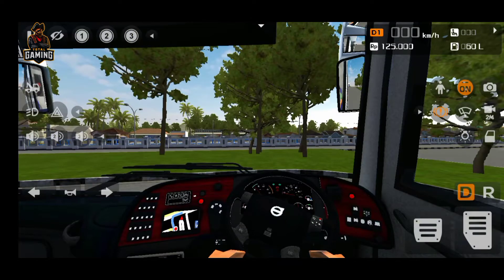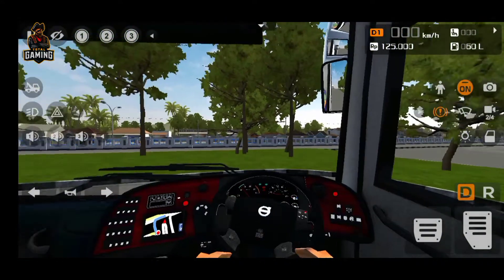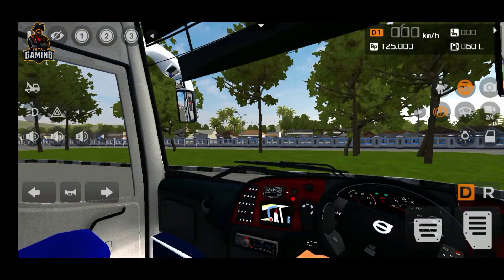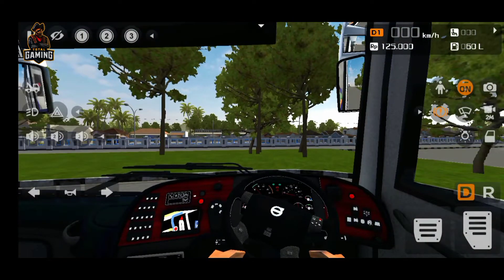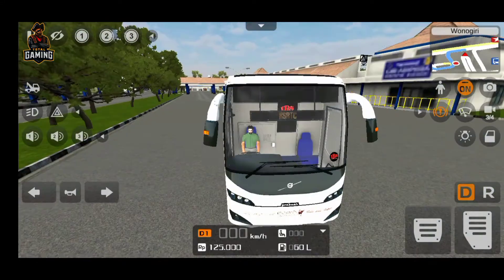So first of all, this is a cabin. The steering wheel is on the side of it. Then on the side of it, the driver view mirror. Then on this side, there are dashboards with a red and black finish. So here is a door on the side of it. The door is open. The bus is compressed, so it will be easy for passengers.